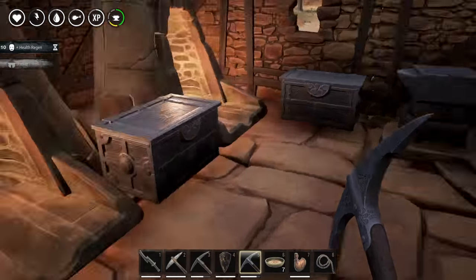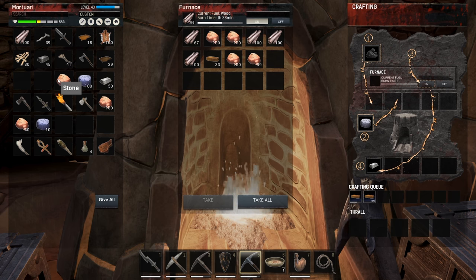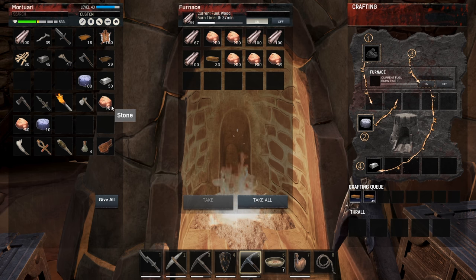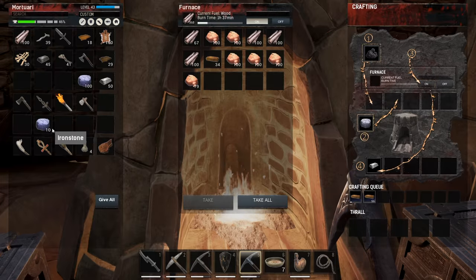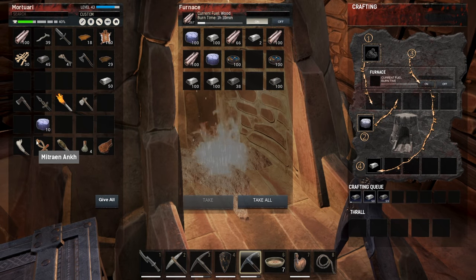I'm going to be putting this stuff into the crafting benches and then we can try the different tools on trees to see what the difference is there. I'm going to put the stone in here to cook some bricks, and put this one in here to maybe get some more iron going.